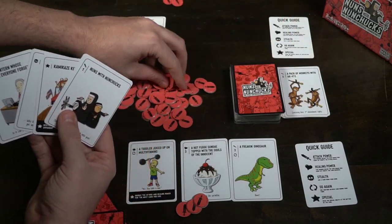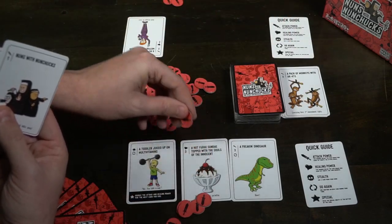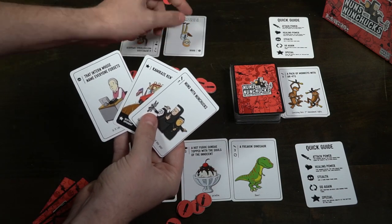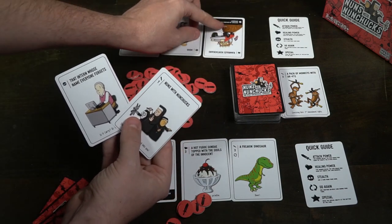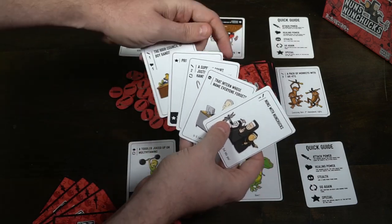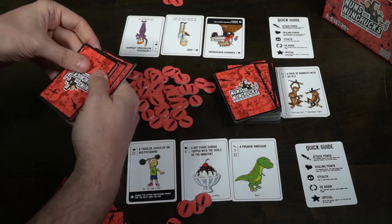Cards are typically going to do one of five different things, or a combination of multiple things. If the card has an attack symbol it's going to do damage, and you can choose which player it does damage to. If it has healing power it's going to heal you for that number. If it has stealth, that allows you to play a card from your hand — like the intern whose name everyone forgets — and then also play another card from your hand as well.